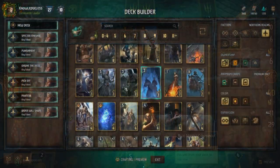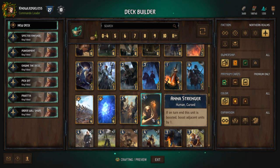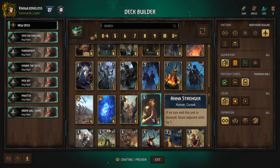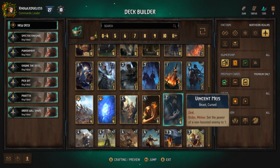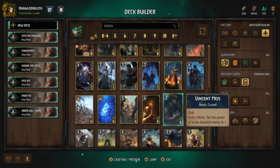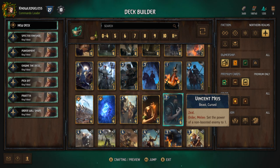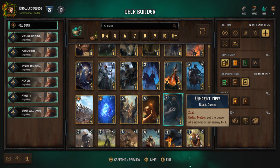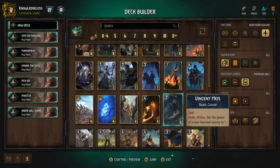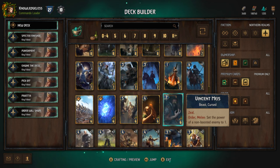Going back to Northern Realms and going down the list — Sabrina we talked about. Another very popular one is Anna. Anna is an engine card. If you can use Foltest's ability to give her that one strength so her effect hits on turn one, you can also combo her with boosting effects. Vincent is really good with the Revenant deck since it cuts a non-boosted enemy down to one. There are a lot of cards that are valuable if you hit one with five base strength — and there are a lot of those in the meta right now, like Warbark. If you hit that with Vincent you can kill it off with the Revenant, get another one, and get that Revenant chain going.